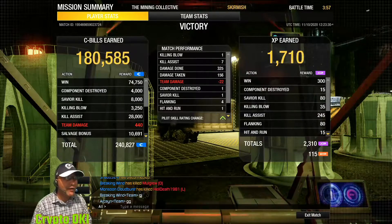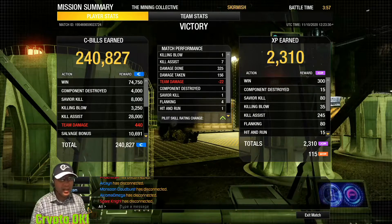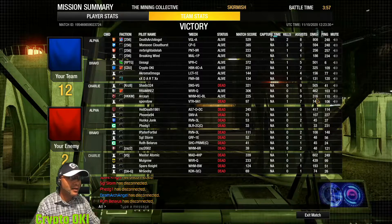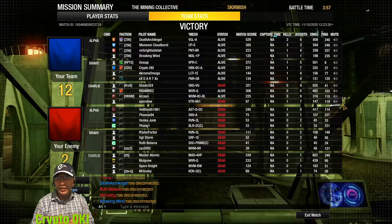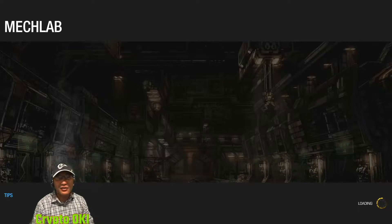I did 325 damage - not bad. I thought the heat problem would be an issue but it wasn't so much. The responsiveness of the Hunchback was a little quirky though - it was still rolling when I tried to stop. Looking at my medium mech stats, 325 damage and one kill - not bad at all. I recommend this, it's a great meta build. Go ahead and use it - I just went fast and didn't get the chance to fully break down what's in it.